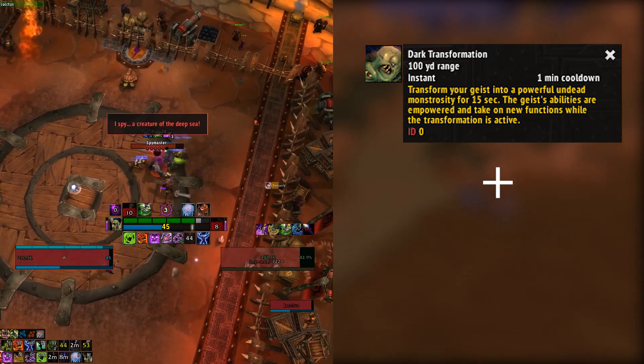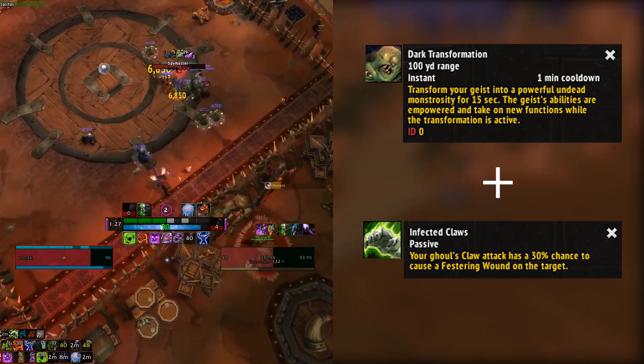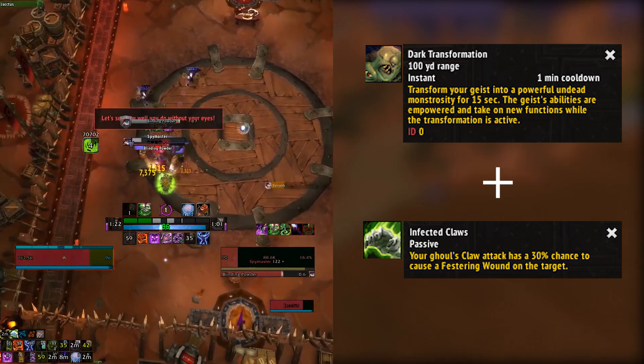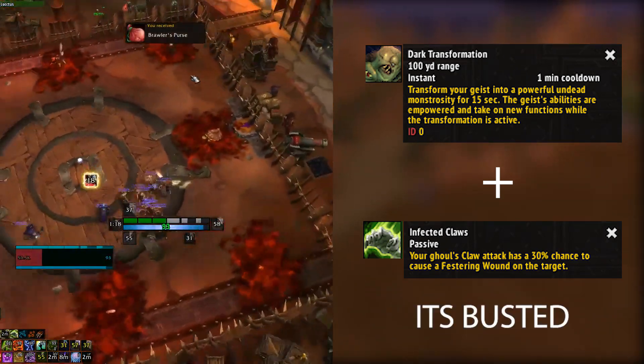Before we get into AOE, I want to quickly talk about Dark Transformation and how it synergizes with the Infected Claw talent. When we hit this, it makes our pet AOE — with this talent, it will make our pet apply wounds to everything in front of it. Meaning we really want to have this ability ready to go when we start to AOE.